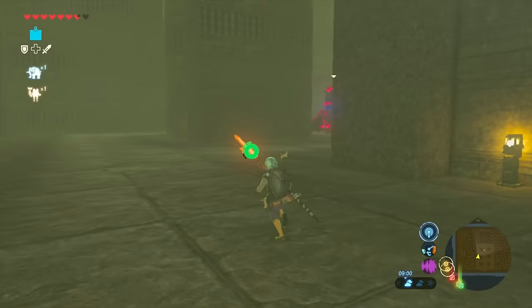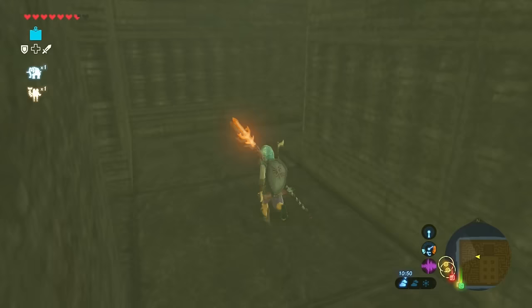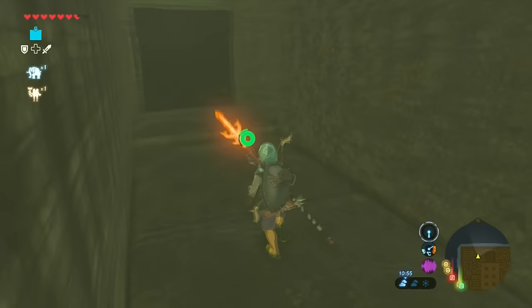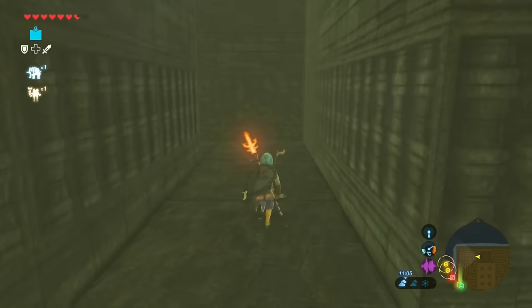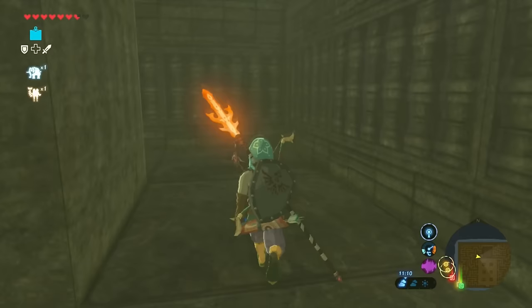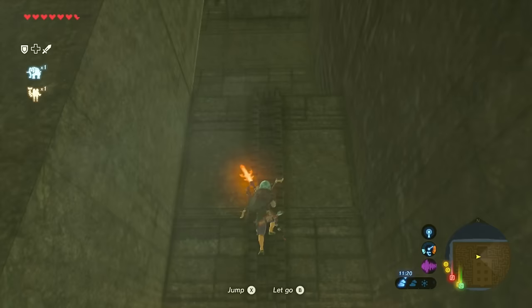If you know how to beat the guardian go ahead, but I recommend just avoiding him. Make your way all the way to the left side, and once you reach the end you'll see a small opening — go through there. You'll see a little box, go to the right, keep going straight, take another right. If you reach a dead end just turn around, go straight, then left, left again, then right, then right again.